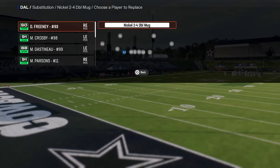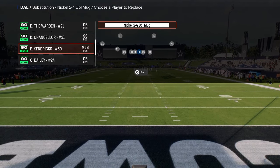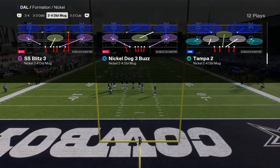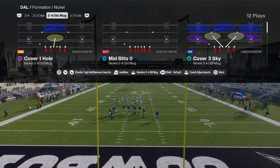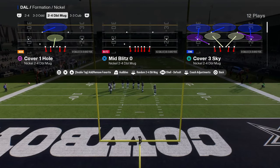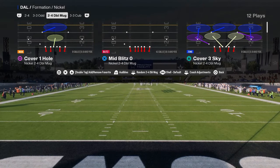So, 2-4 double mug — how do you run it post-patch, and what makes it good? What makes this defense good is the fact that the pressure actually got better post-patch, and you can now run it out of literally anything you want. You don't have to be in a specific play to run the defense, which is super helpful. We're going to do everything in this video out of Cover 3 Sky, because it's a really easy defense to adjust out of and you won't get motion glitched.